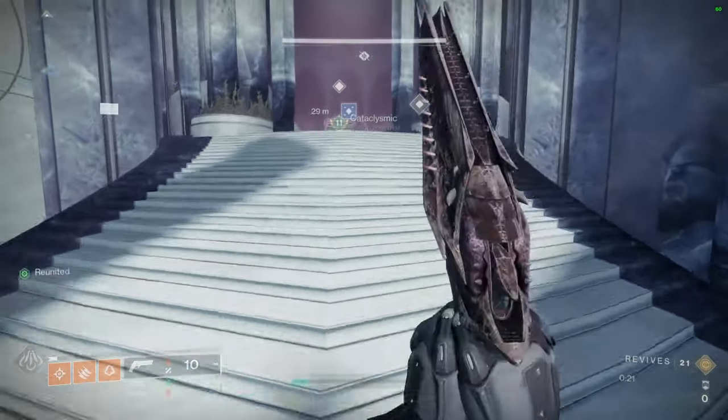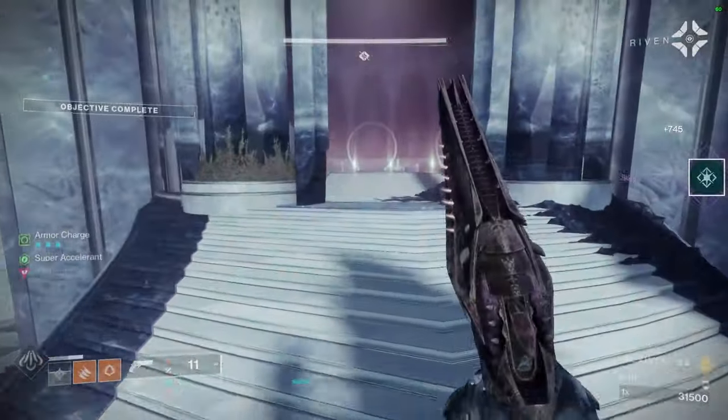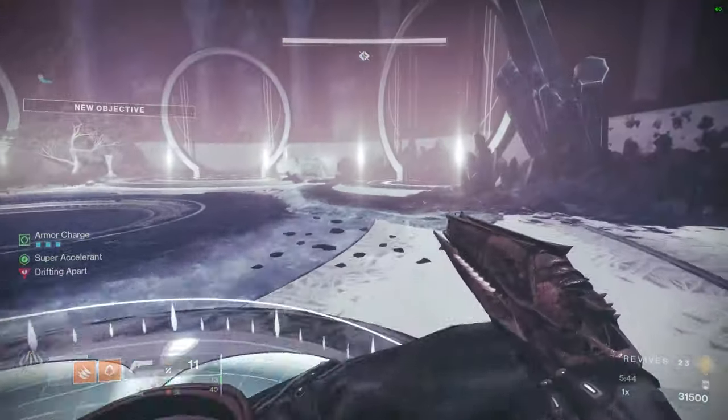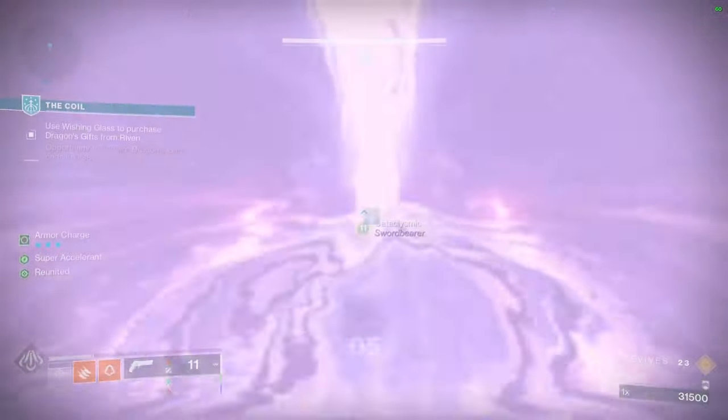Now once you're done with the vendor, you can come up to the portals. If you have a player stand on each plate — or simply do this — you will officially start your run.